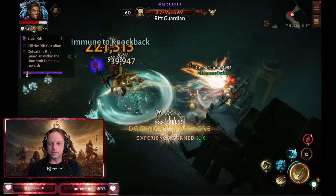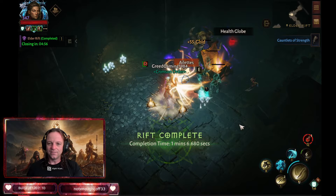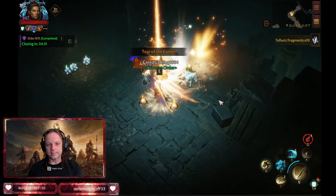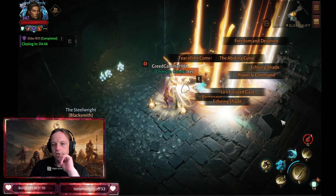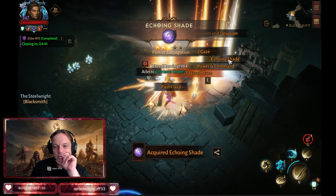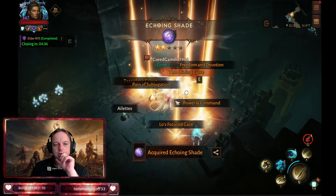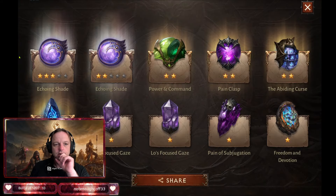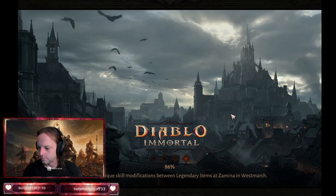I wish they would keep this loot table forever — I know that would make some gems obsolete completely, which I don't think is a bad thing. Two for two now! Got a three-star Echoing Shade — and two Echoing Shades! So two for two, two for two.